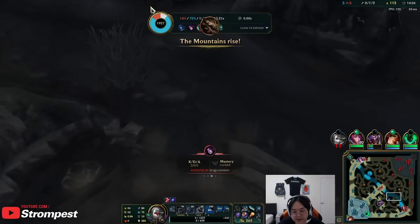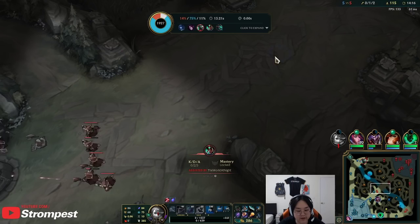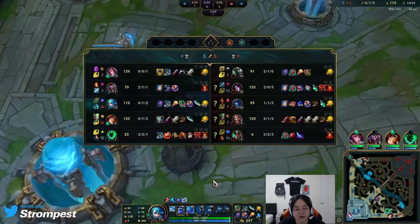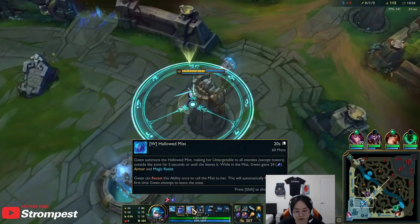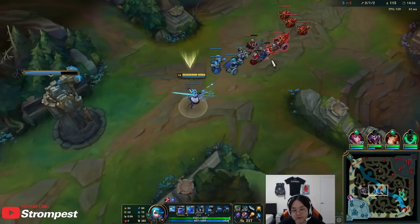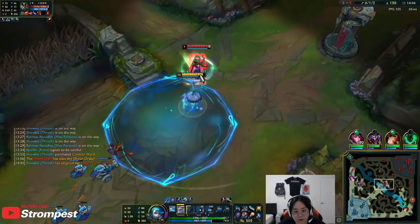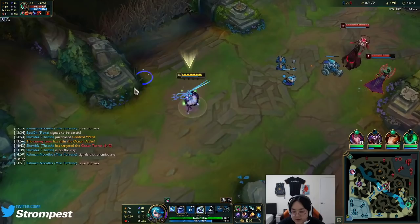I think the issue there was they were all bunched up and I have to be in melee range of all of them. If everybody's ready to just pounce on Gwen, she's not going to have a fun time. But if the fight is chaotic and you're diving their back line, they can't be peeled unless they go into melee range because of your W. So my adaptation for the next fight — if they're all clumped up together, I'm not going to fight. I'll play it slow and wait for them to be separated.